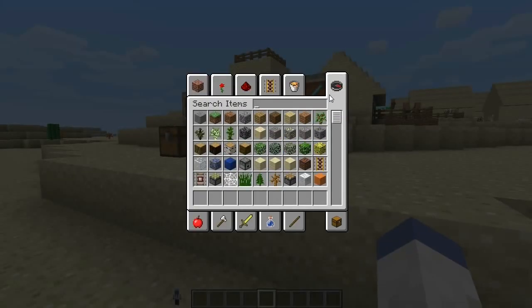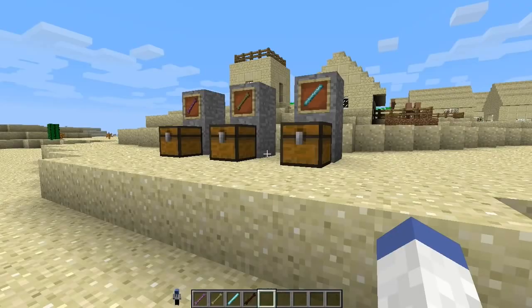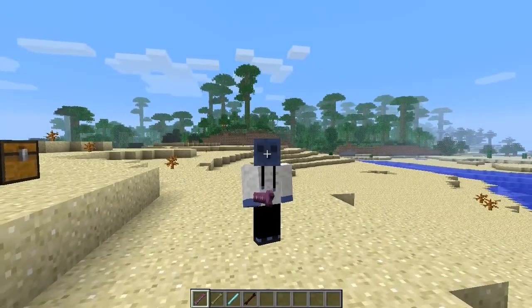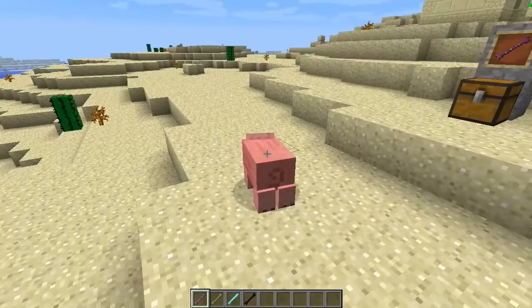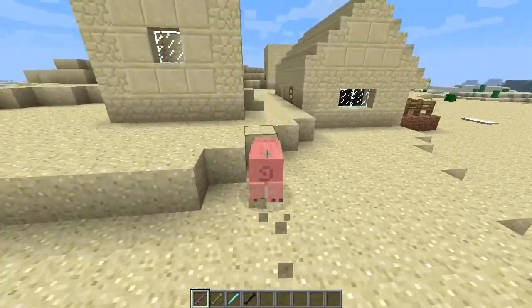There is another item in the game, but the crafting recipe isn't shown on the forum page. It essentially does the same thing as the first bone. So this is the shape-shifting bone we just learned how to craft. Right-click it and it's going to change your animal form.